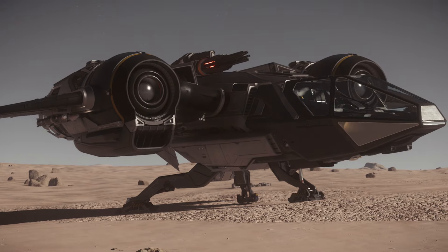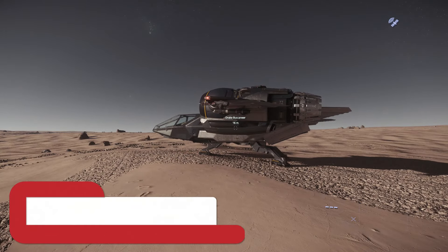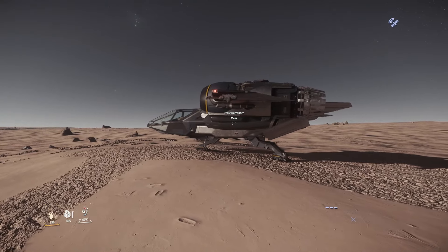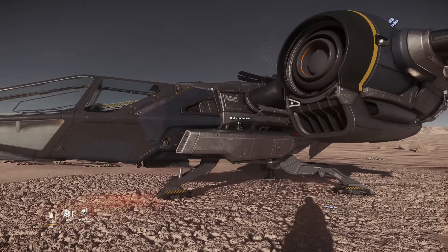Talking about shields, you have two size 1 shields giving a total of 3,000 shield HP. That's a bubble shield, so no matter where you get hit, it draws from that entire pool — with only 3,000 HP it'll go down pretty quickly. The ship does have 10,580 ship HP, which isn't the best but isn't the worst for a light fighter. Especially since it's a Drake held together by duct tape, that's actually a decent amount of HP.